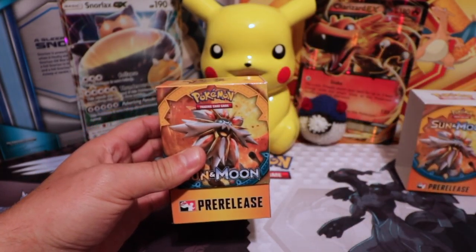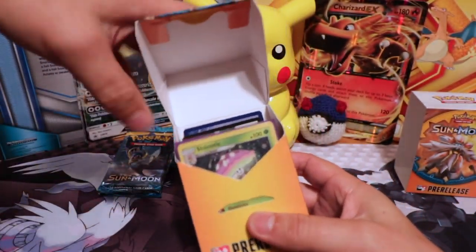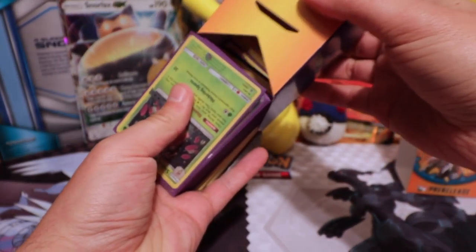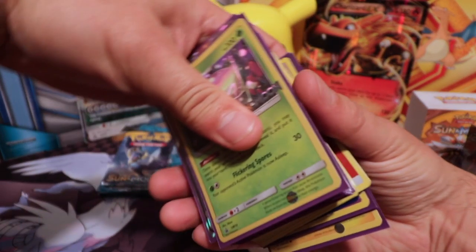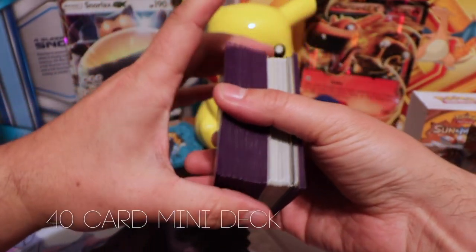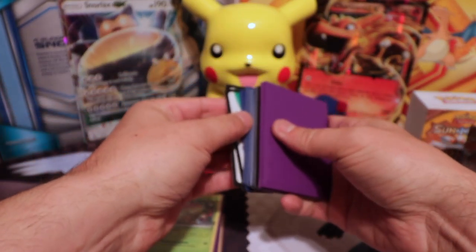Pop them open here, and then you got the awesome front and back Sun and Moon titans — or the new Sun and Moon gods. This is what was all in there. I sleeved some up for the deck.